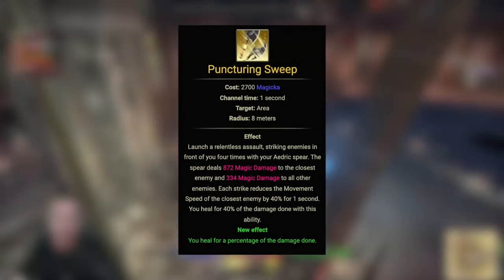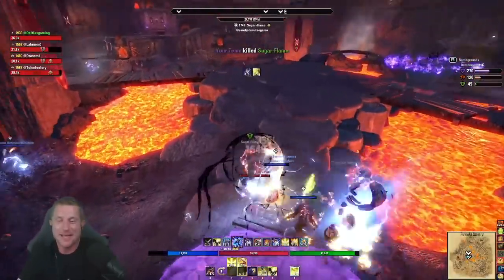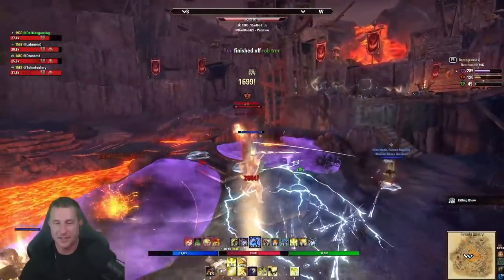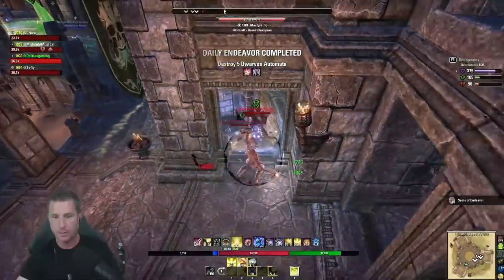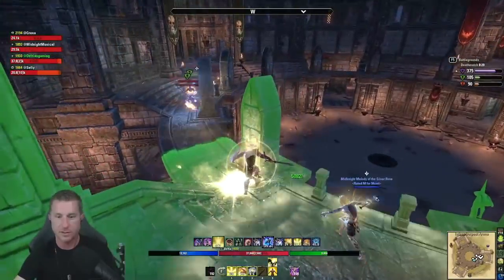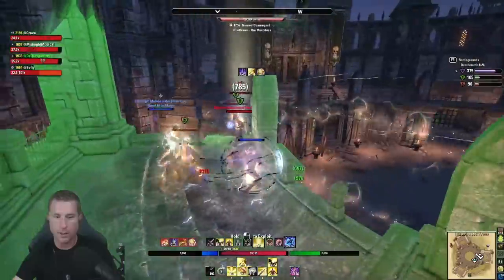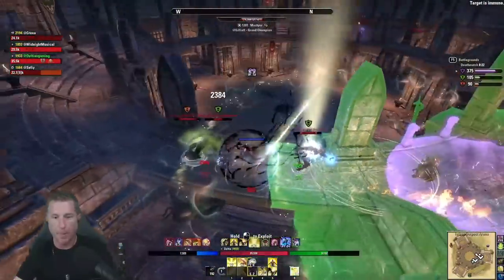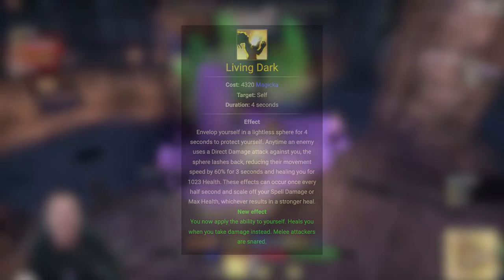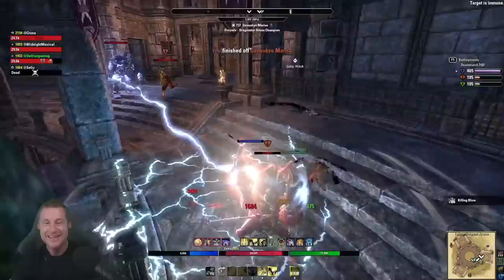Puncturing Sweeps is our main spammable that heals us based on damage done — it hits like a massive Mack truck in a cone. The strength is that being aggressive rewards you with healing. Make sure to keep up your Living Dark bubble alongside Puncturing Sweeps when going on the offensive for even more survivability. So far on the front bar we literally have two core skills: Purifying Light and Puncturing Sweeps, plus Toppling Charge to set up. Living Dark is next — one of the best survivability skills in the game.